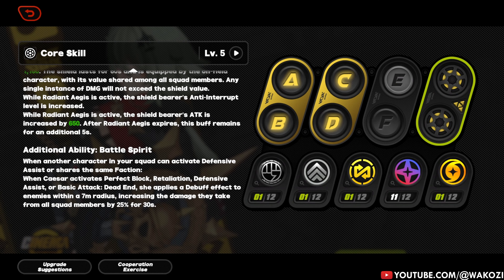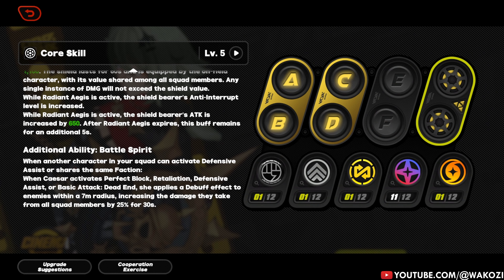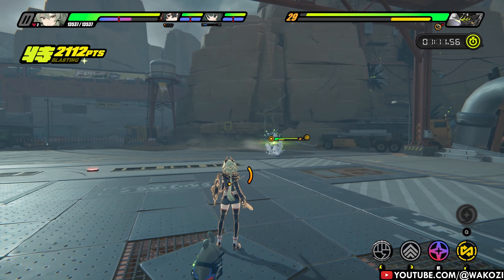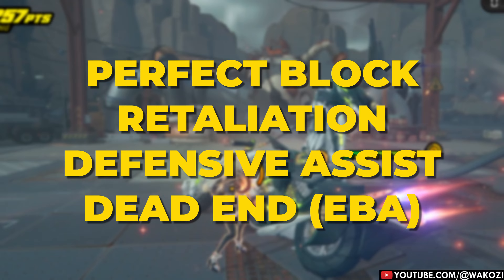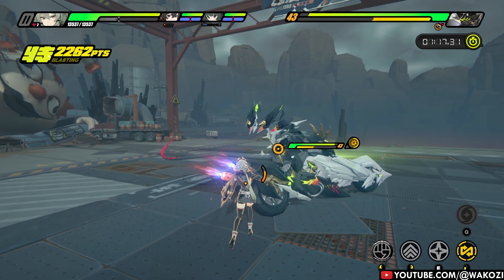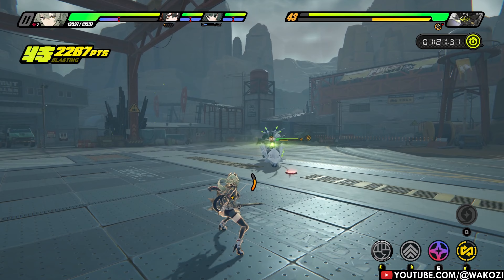Next up, let's talk about her second talent: Battle Spirit. You know how most characters are all about teamwork and synergy? Caesar's like, yeah I can do that too, but also here's a debuff because screw the other guy. Whenever Caesar pulls off a perfect block, a retaliation, a defensive assist, or even an enhanced basic attack, enemies within a 7-meter range will get smacked with a juicy damage-taken debuff.